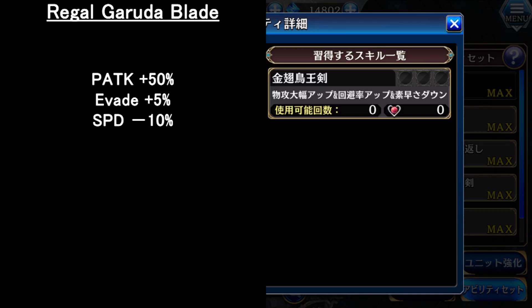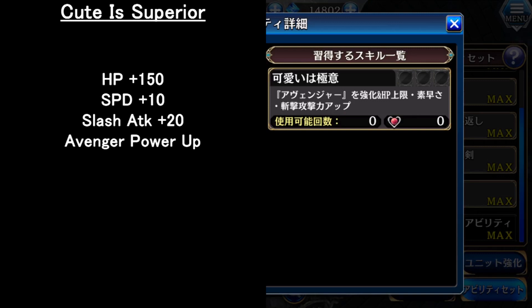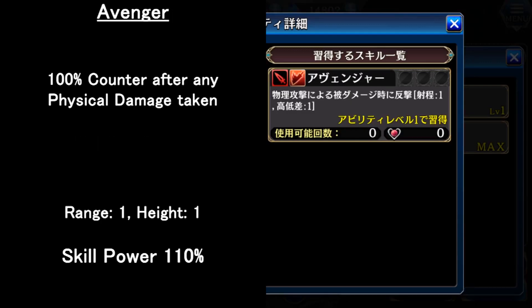For the Master Ability, it increases her maximum HP, speed, and slash attack, and also powers up the reaction skill from the Dark Knight. However, this adventure power-up is just a 100% counter attack, but only activates when the opponent uses a physical attack, and will not activate on skills. So this skill is a bit outdated — if the opener uses a skill, this reaction will not activate. I wonder why they never adjusted this reaction skill to be skill-activatable. So this Master Ability upgrade is a bit useless right now.